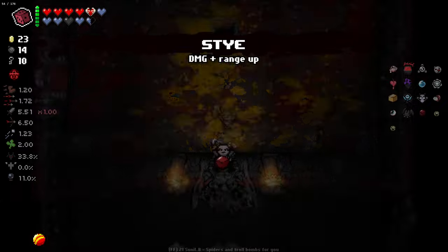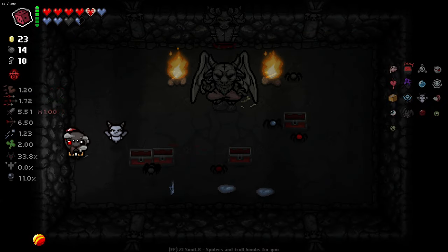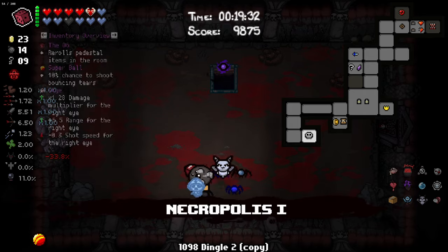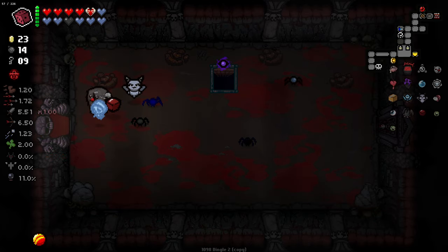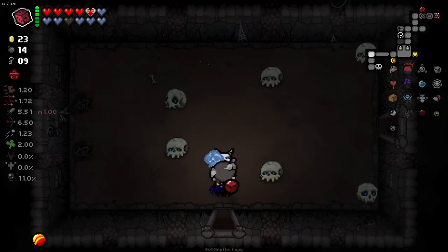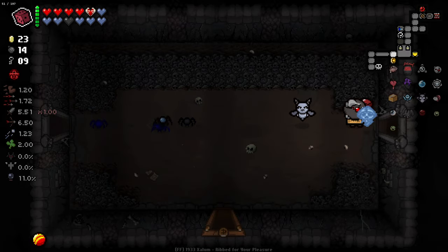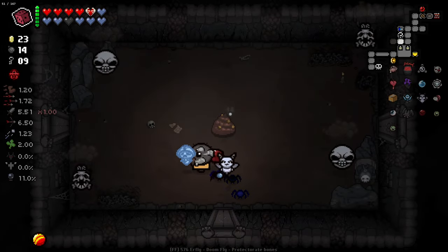Stats are pretty decent here, I like it. And then in here - oh, lovely. No item for my devil deal there. I could go and do a sack room. I'll be honest, I think I want to. It's a bit risky because we'd lose a lot of soul heart health. But I'll be honest, I'm a little miffed with that experience in the devil room. I think we can do better.